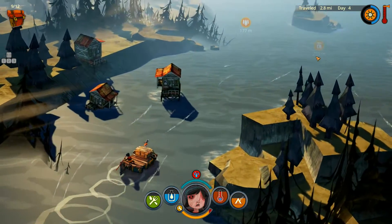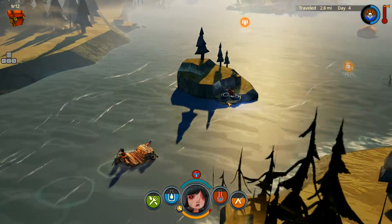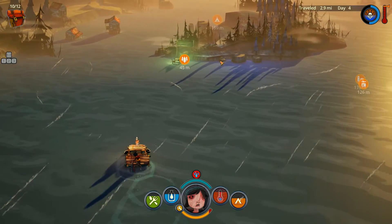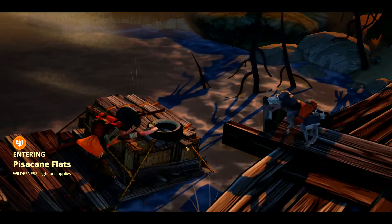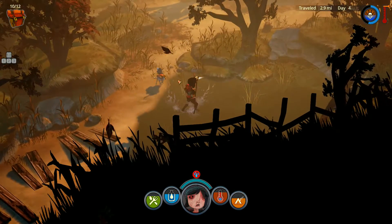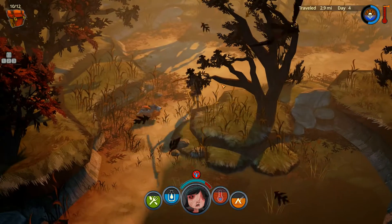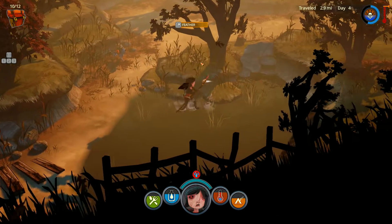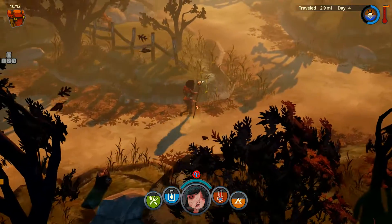Okay, coming up on a wilderness area and a fishing hut - let's try for that. I'm going to cut this way to get those two spots. Light on supplies - great, light on supplies is something I do not need. We need cattails. In the last playthrough I had like three stacks of cattails. Go away bird - birds will call the wolves in.